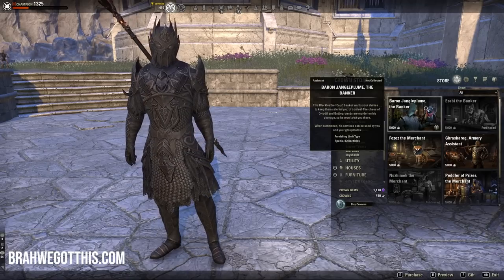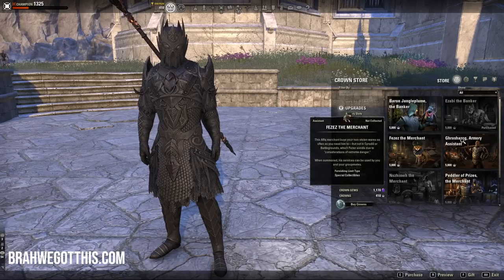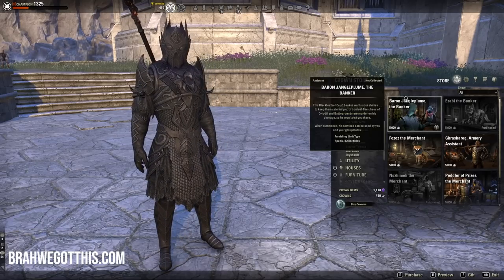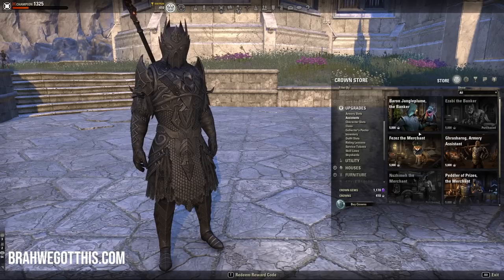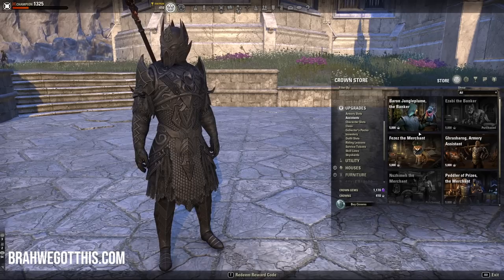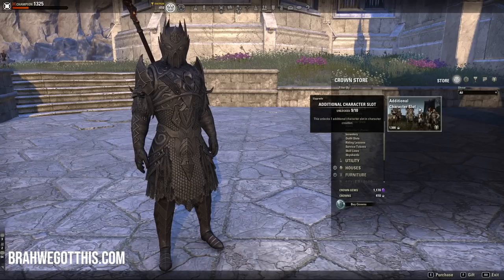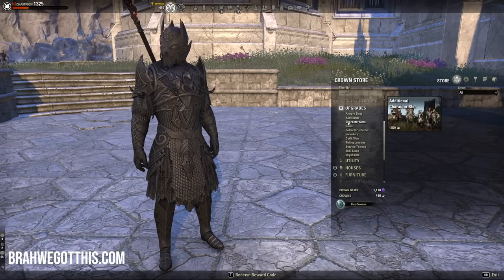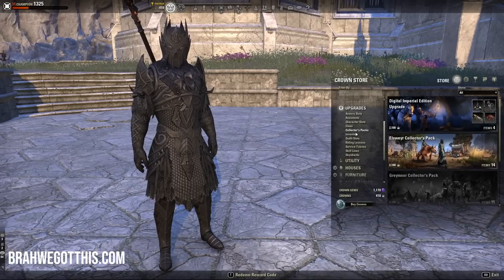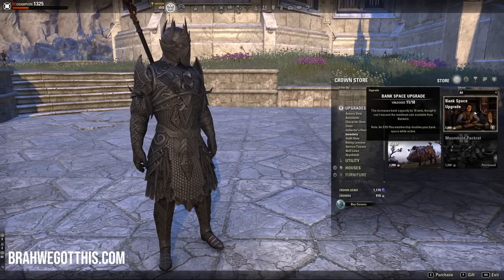Assistants are borderline — they're cool and handy, but there are so many players in the game who have these that you really don't need them. If you're in a group, just ask if anyone has a merchant or banker — almost every time someone will say yes. These are 1500 crowns. Character slots are borderline depending on what you need — since the Armory system came out you don't need as many characters, but if you want a full roster you'll eventually need them. Collector's packs are borderline since they're mostly cosmetic.